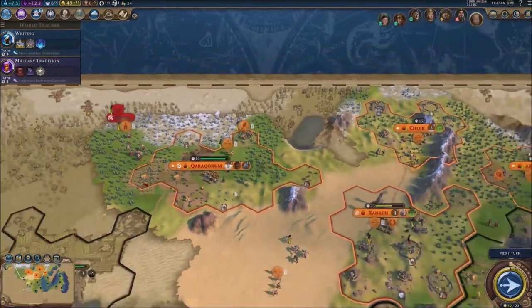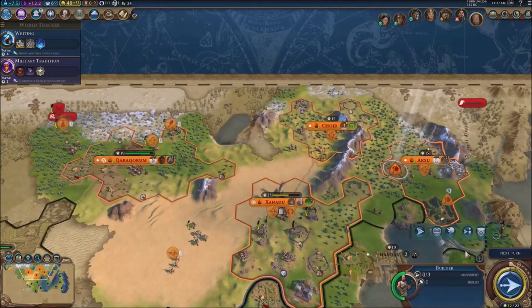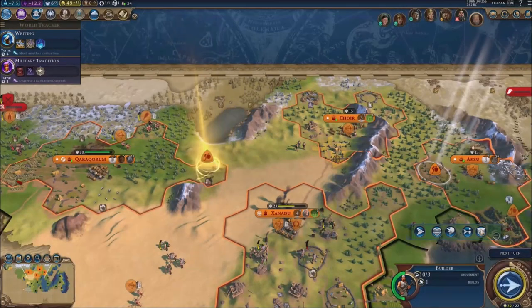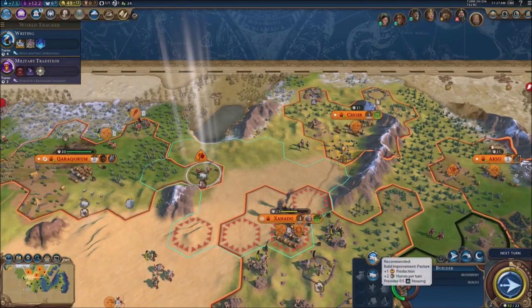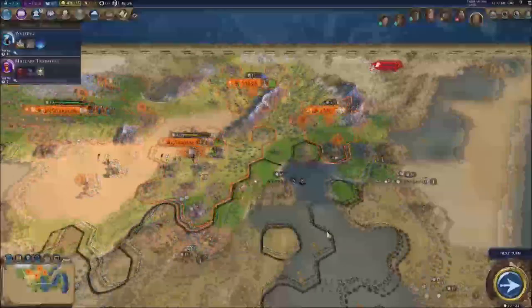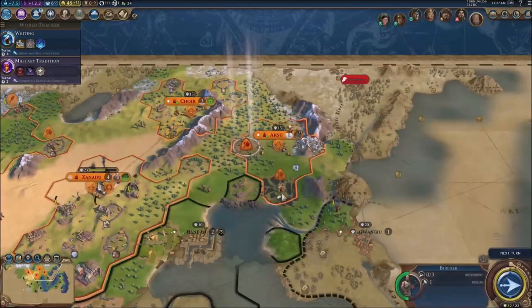Since we don't have anything, I'm gonna use my cheat — it's obviously gonna be a builder. We're gonna send a builder over here, that's gonna be a cheat for this turn. There we go, boom — just like that, building on boys.